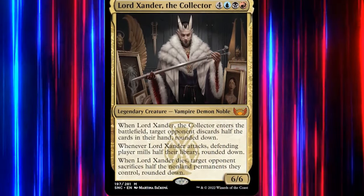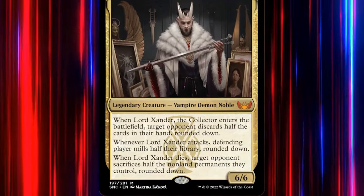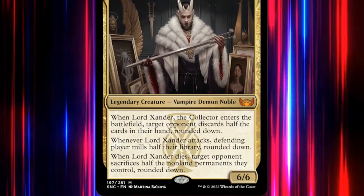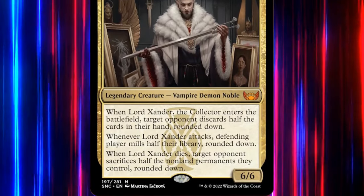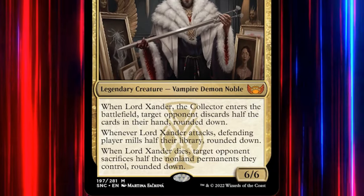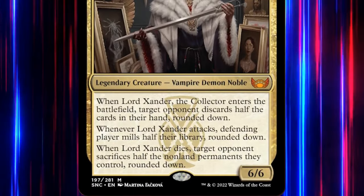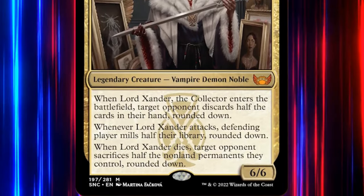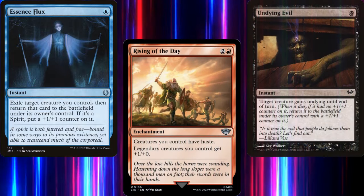Lord Xander the Collector is a 7-mana 6/6 legendary vampire demon noble. When he enters the battlefield, target opponent discards half the cards in their hand, rounded down. Additionally, whenever Lord Xander attacks, the defending player mills half their library, rounded down. Finally, when Lord Xander dies, target opponent sacrifices half the non-land permanents they control, rounded down. So we want Lord Xander to enter the battlefield a lot, attack a lot, and die a lot.